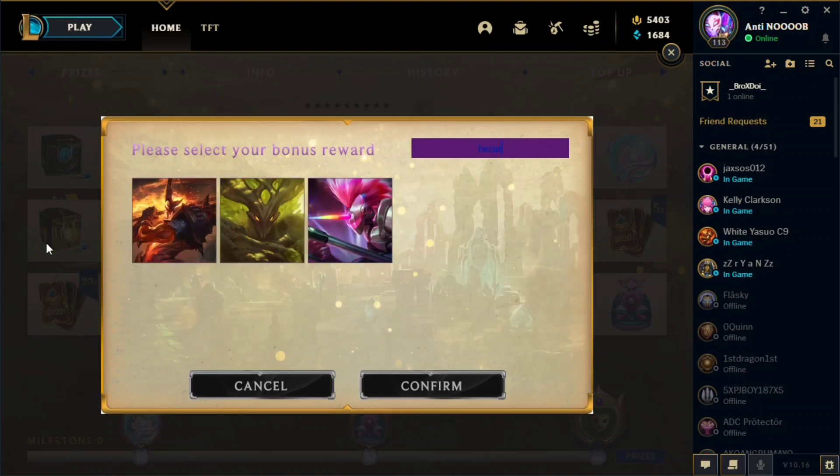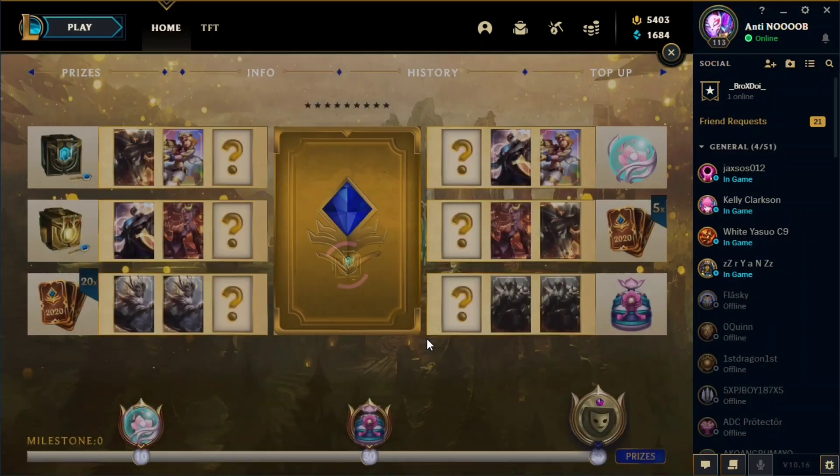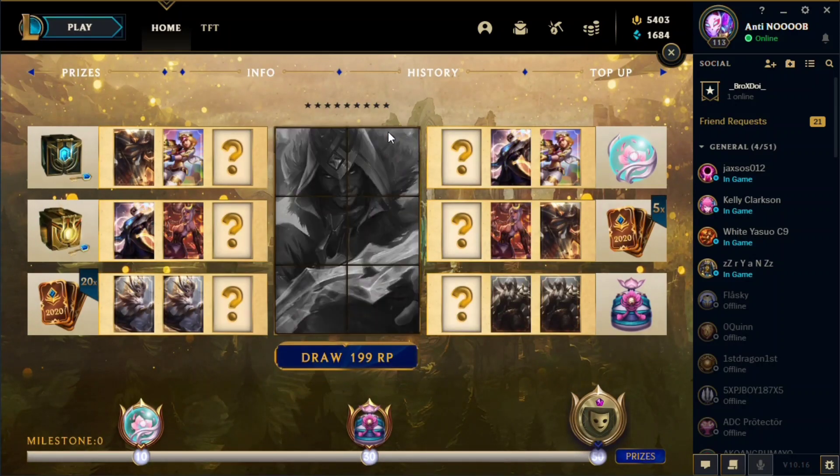First, let us search for a skin that is good and a champion that I don't own yet. I don't think I'll go with Hecarim, but I think Feral Lord Silas is a good pick.